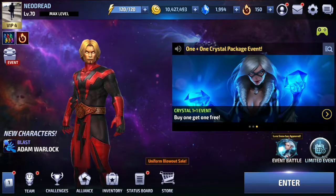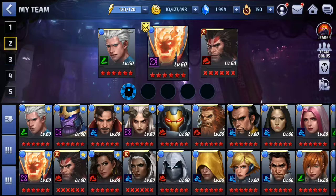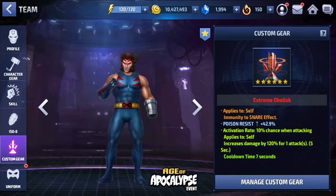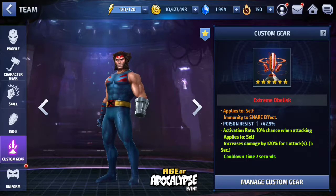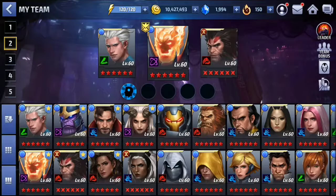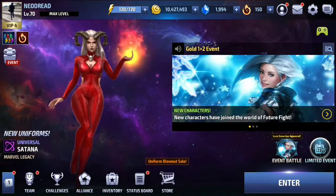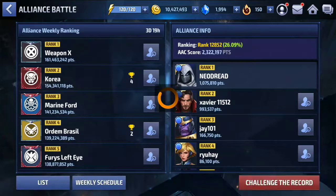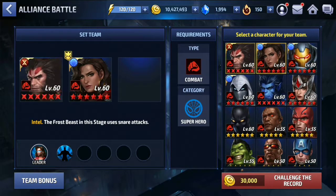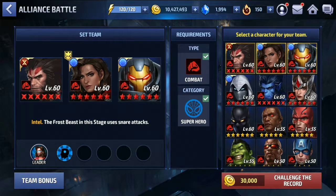I want to show you: with my Wolverine, I went ahead and equipped a snare immunity obelisk. I have a lot of obelisks, so I had immunity to stun effect — I took that out and put on immunity to snare effect. What this snare immunity does in alliance battle is that he does not get stunned. I used to think the frost beast was stunning him, but then I realized — no, he was not being stunned, he was being snared.